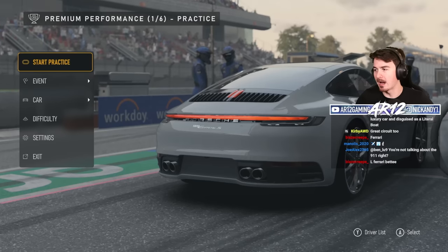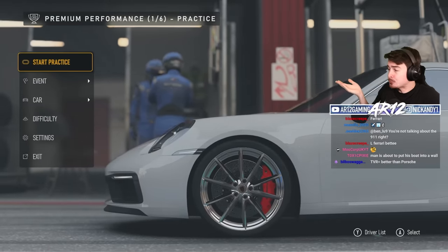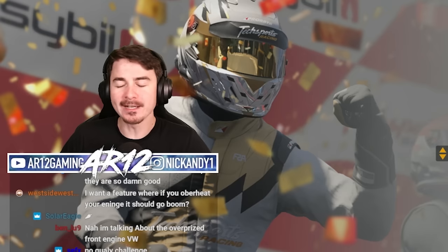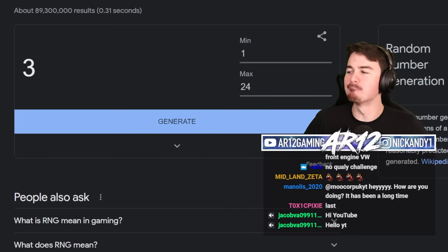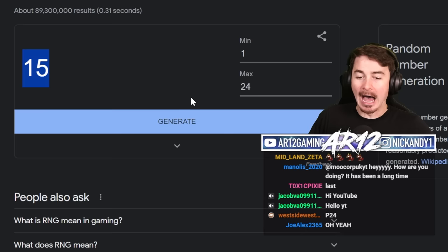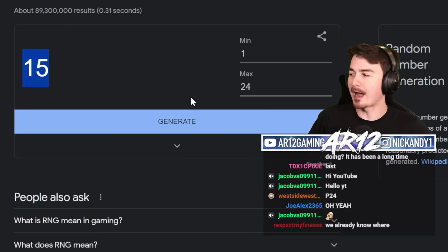I have a spicy idea. Every time we start a race in Forza Motorsport, you're supposed to go in and do practice — but I'm lazy, so I'm gonna skip practice. Now the game wants us to pick where we should start, but what if instead I want to use a random number generator? We're gonna click Generate and it'll give us a number — that's where we will start the race. I'm going to be on the hardest difficulty, so this is going to be rather difficult.